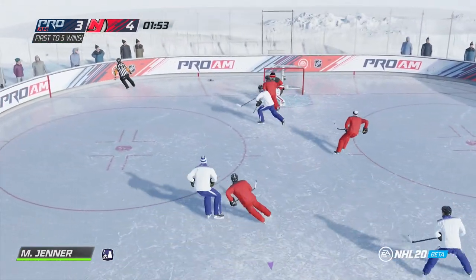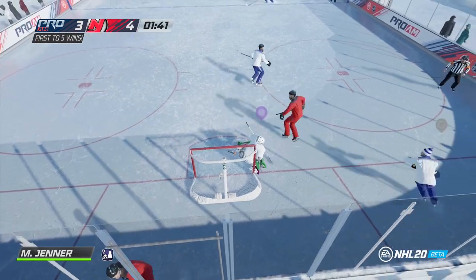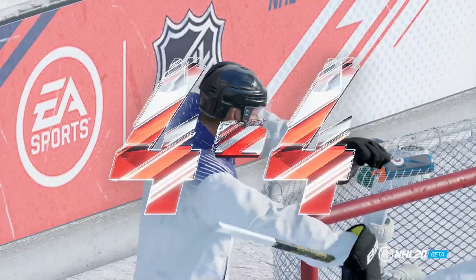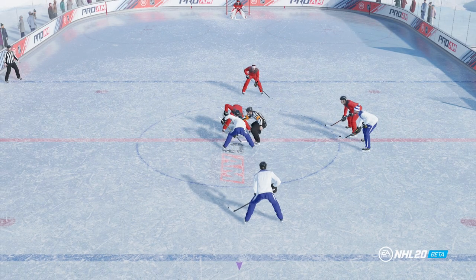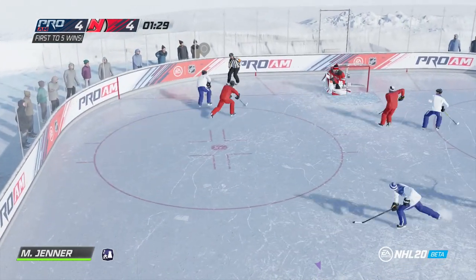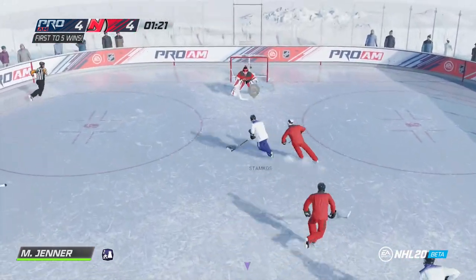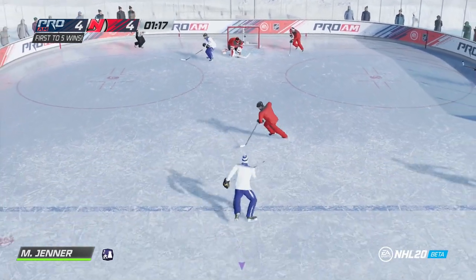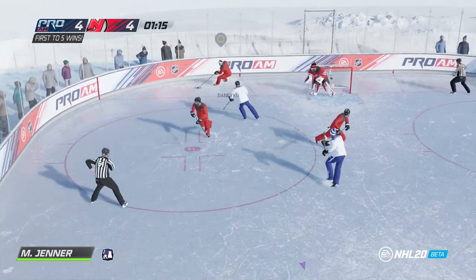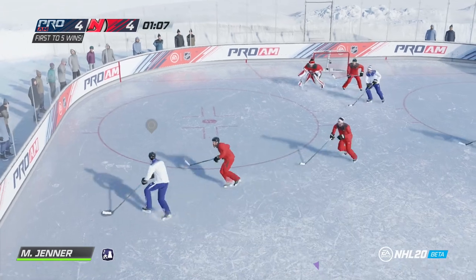Tight, tight game here at the top of this nondescript mountain in BC. This one on net - nice save by Cory Schneider. Taylor Hall over to Langenbrunner. Langenbrunner stops up at the top there, looking for an angle - and if that would have gone in I would have uninstalled the game immediately. Steven Stamkos over to Headman, Headman to Stamkos - what a goal! Oh boy, getting a little interesting here. A battle of wits here at the top of this mountain. Cory Schneider, Moose Jenner - competitors in a past life and here in the beta again. Taking stabs at each other. Headman has it, taking it in for the good guys, he'll be down in the corner. Little shot on net - easy save for Cory Schneider.